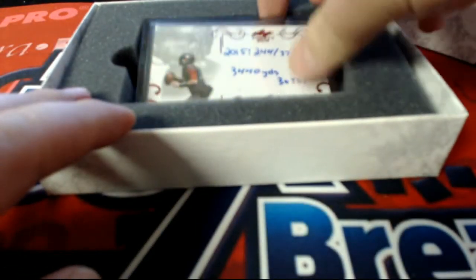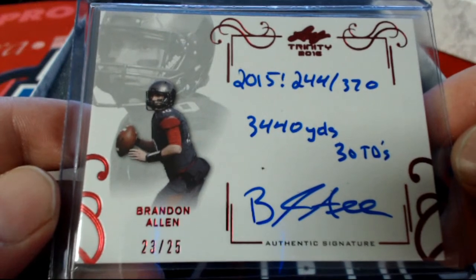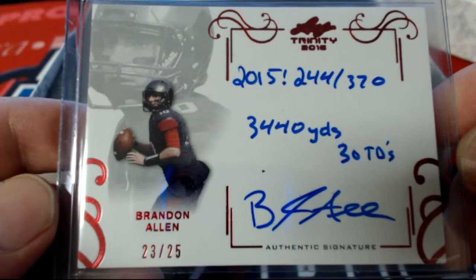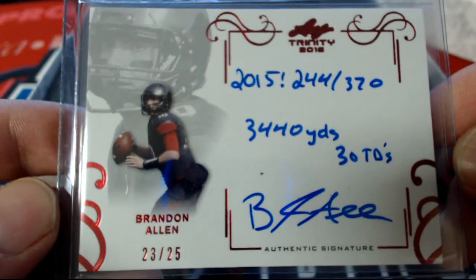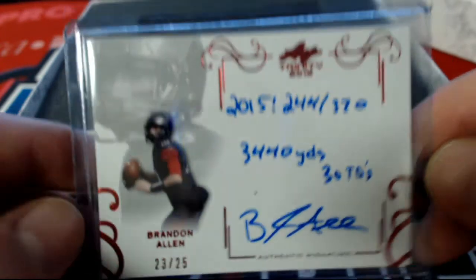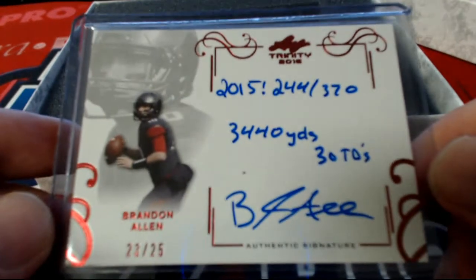Next one here — Brandon Allen, right there. Brandon Allen, 23 of 25. Check that out, very nice, 23 of 25. Let's see who's got him. All right, that's gonna go to Cynthia O right there — no Yankee hats! All right, very nice.